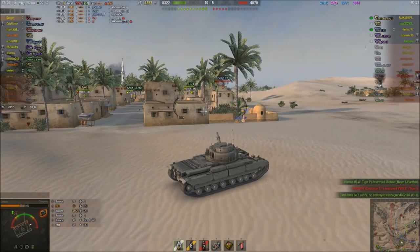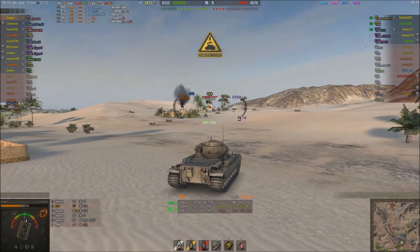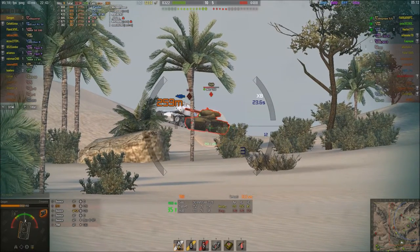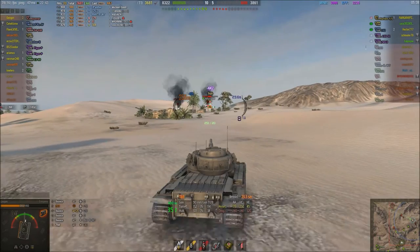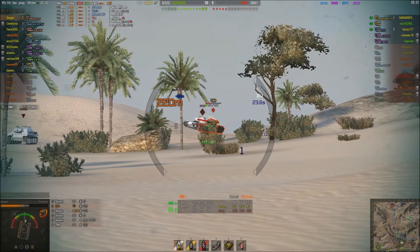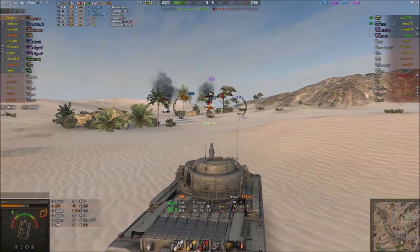As you can see, Geogen is now coming up. He spots a T69, and I thought he was in for a bit of pain because it could fairly reliably pen the Conqueror in its lower plate. However, it seems that this guy is disconnected. So Geogen feasts on his lovely delicious hit points — away he goes.